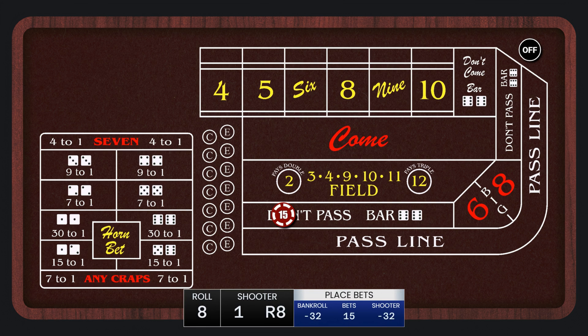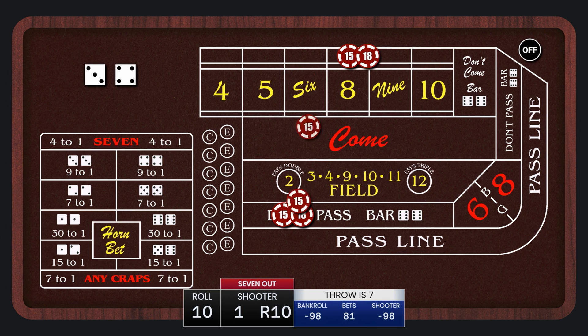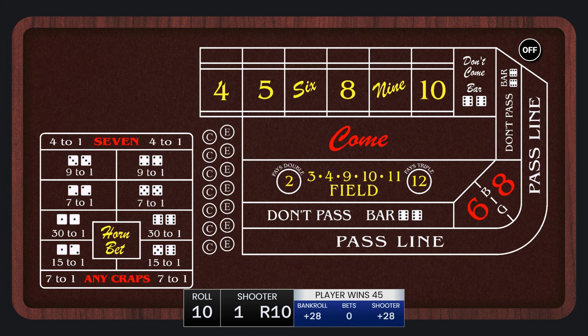We replace the don't pass. 4-2-6 — the shooter sets their second point. We lay odds and make a don't come bet. 5-3-8 — the don't come moves behind the 8. And the first shooter 7's out. The don't come loses, but everything else wins. We ended that shooter up $28.